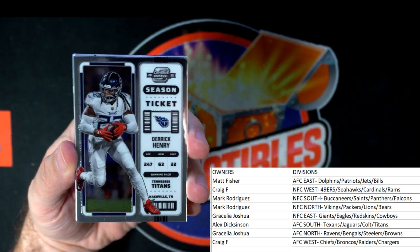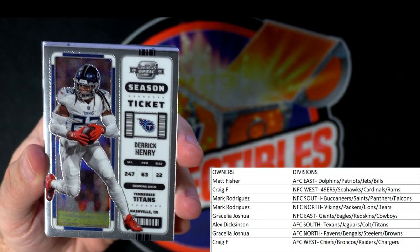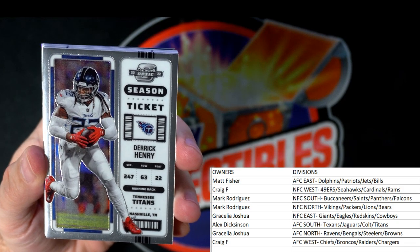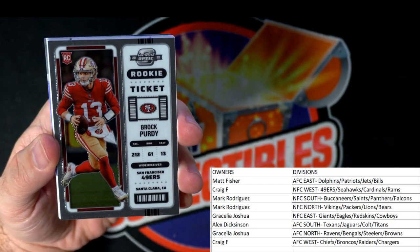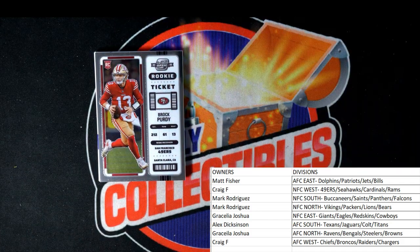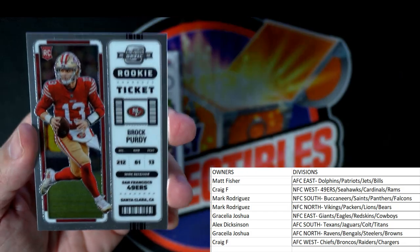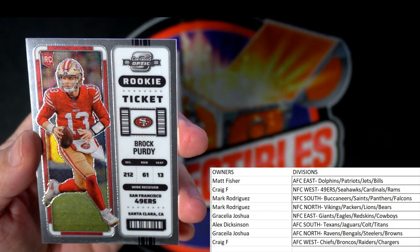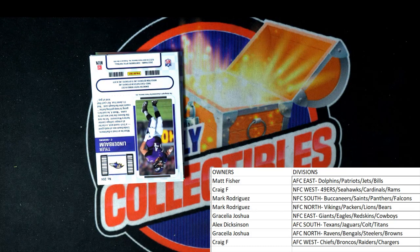Every card is good in here. First up: a Derrick Henry AFC South season ticket — Tennessee Titans. That one's going out to Alex D, coming your way. Next spot: NFC West 49ers — it's a Brock Purdy rookie ticket rookie card. Craig F, that one's coming out to you, man!